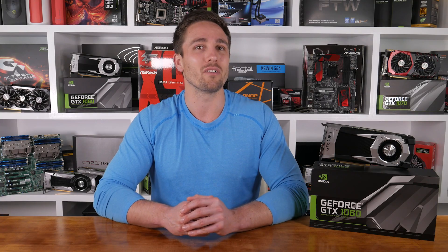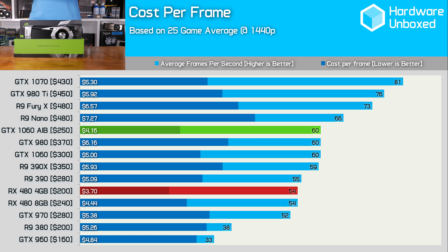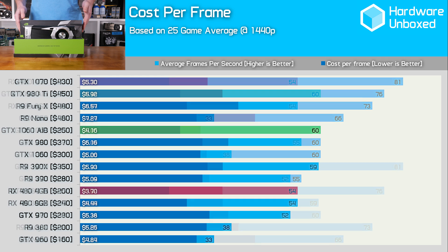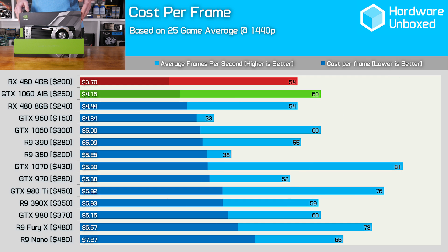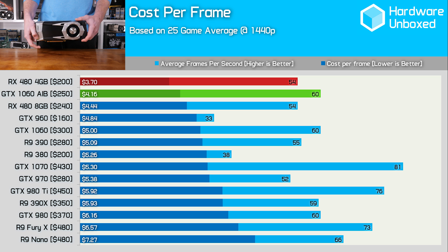Quite a few of you didn't like the scatter plot graph for showing cost per frame and asked for bar graphs instead. Here we have the GPUs sorted by average frame rate performance, highlighting the $250 board partner 1060 and the 4GB RX 480. Re-sorted by cost per frame, the RX 480 4GB card does just edge out the board partner 1060s, assuming they do actually come in at $250 US.